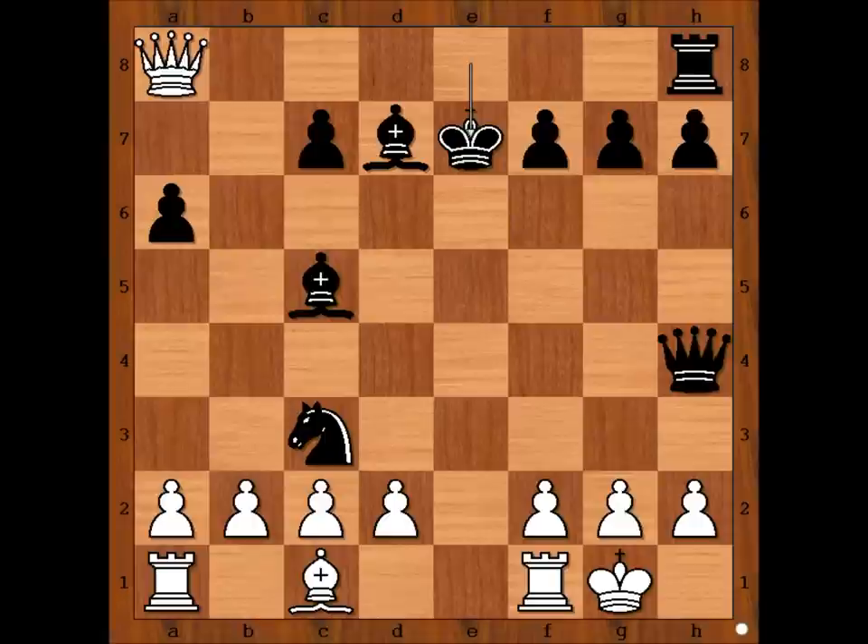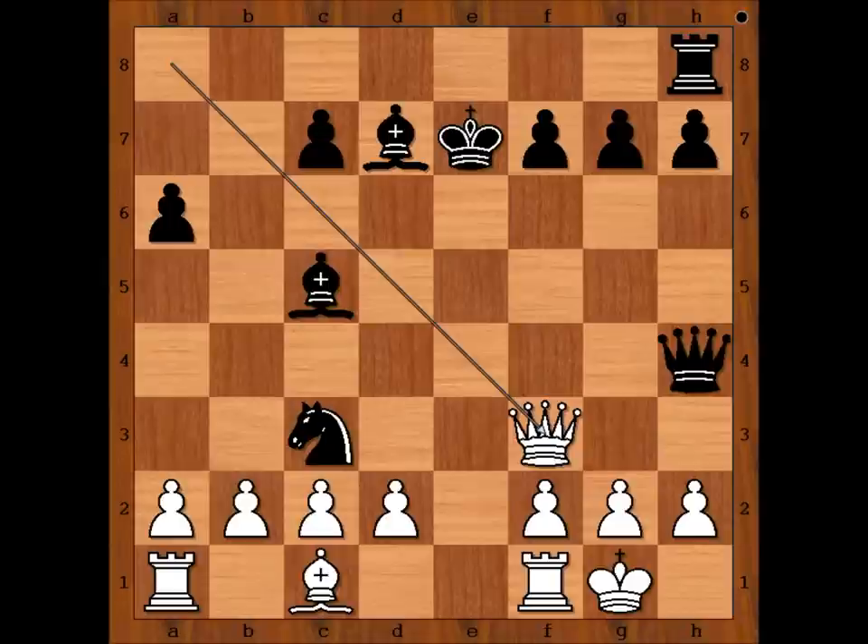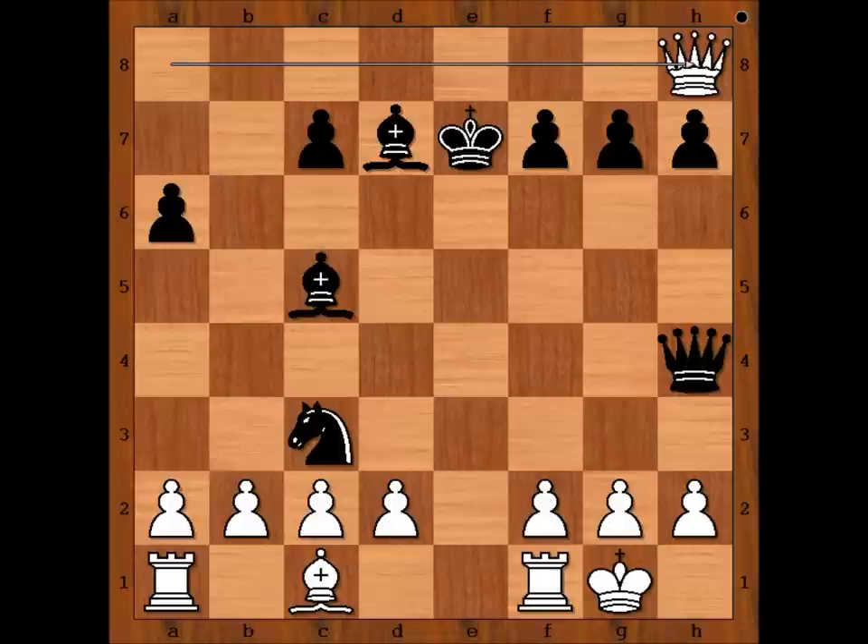However, better was queen to f3. We have queen takes rook. White is much better materially. But who has better activity of the pieces — black or white? Black has better activity of the pieces.